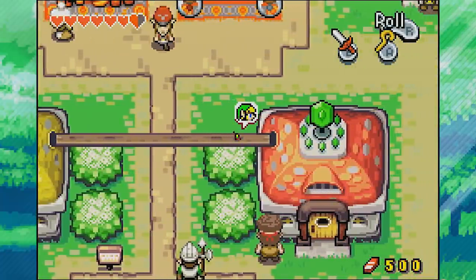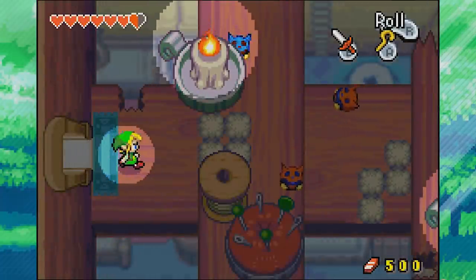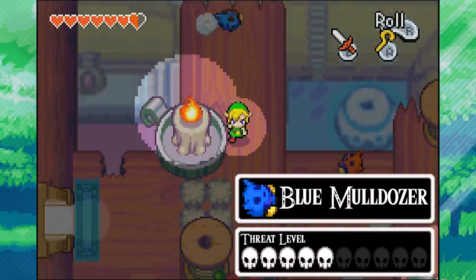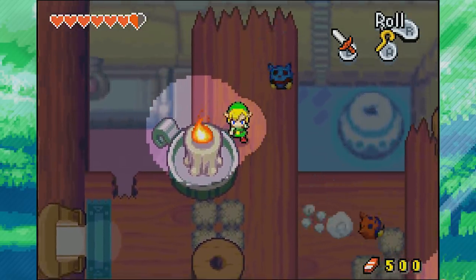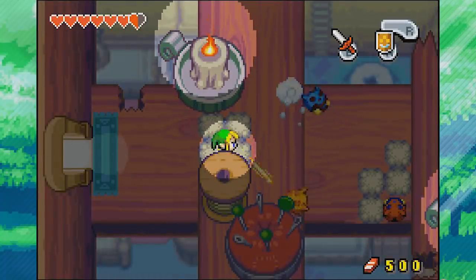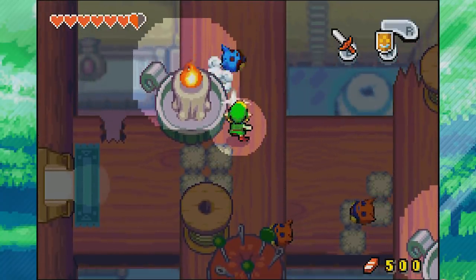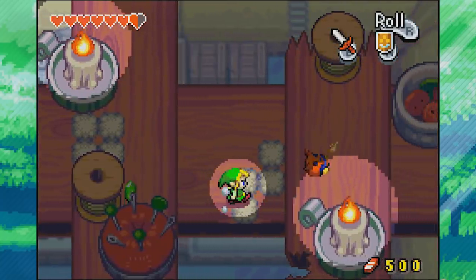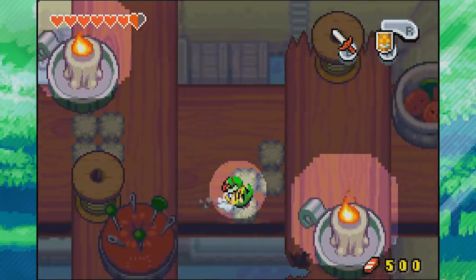Now we're going to go across this little board into Stockwell's shop, where we'll have a new enemy - blue bulldozers. These guys will run around like crazy and if they hit you, they do half a heart of damage, which is pretty scary. But they're still weak to shield and boomerang. They take three hits even with our powered-up sword, but red bulldozers only take two hits with the new sword.